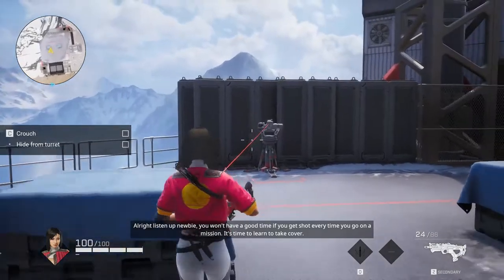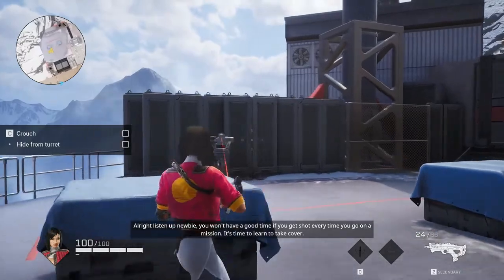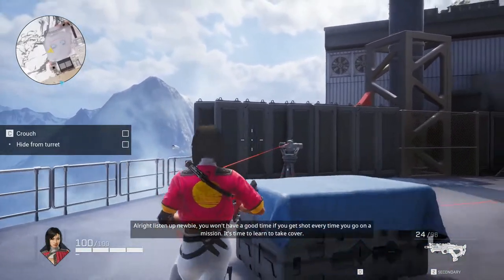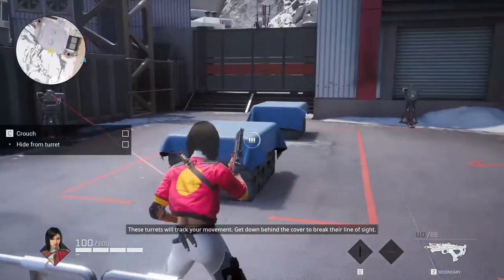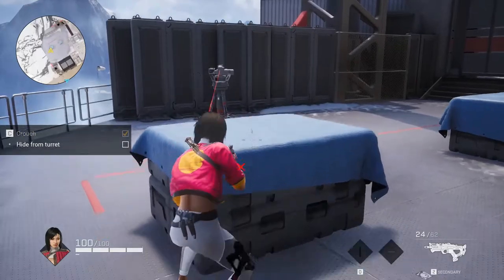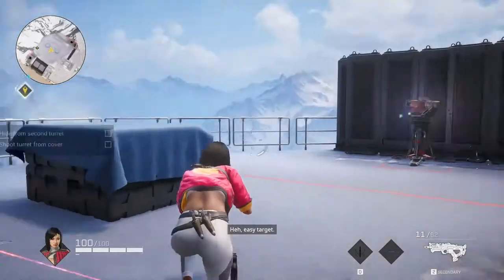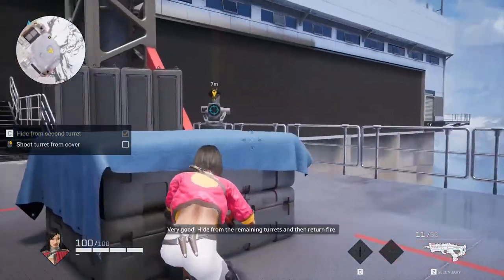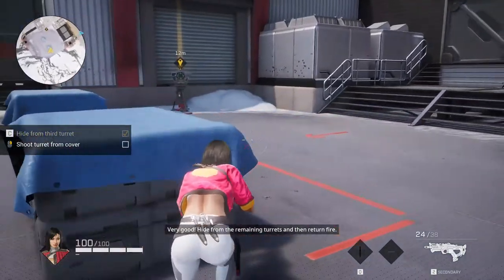All right, listen up newbie — you won't have a good time if you get shot. Whenever you go on a mission, it's time to learn to take cover. These turrets will track your movement — get down behind the cover to break their line of sight. If you aim while crouching, you can fire over cover. Easy target. Very good. Hide from the remaining turrets and then return fire.